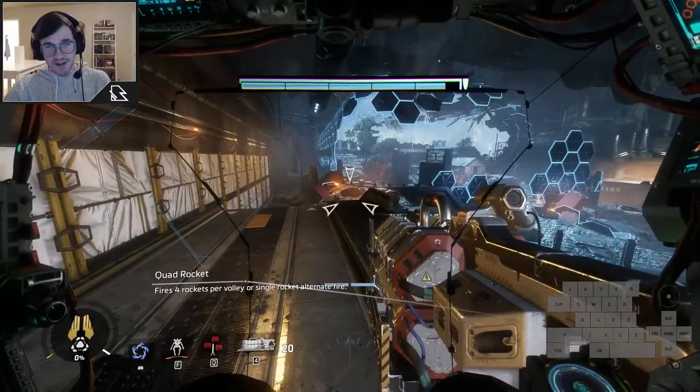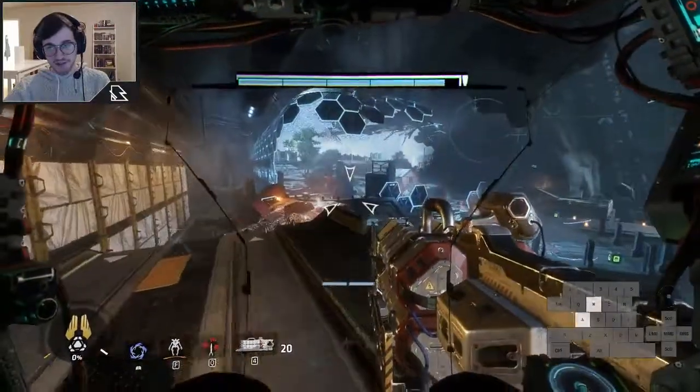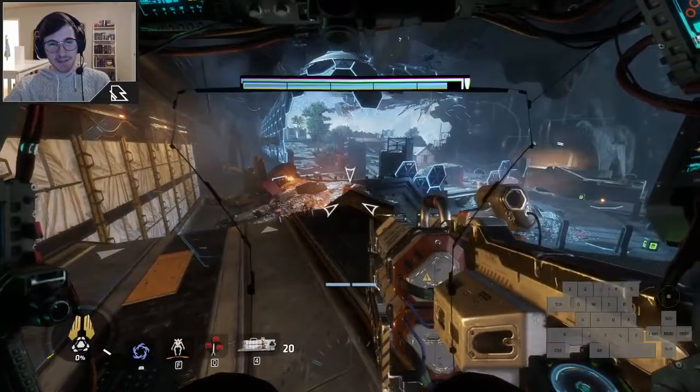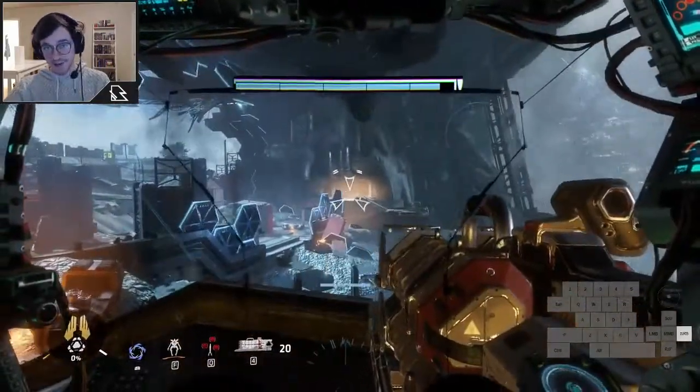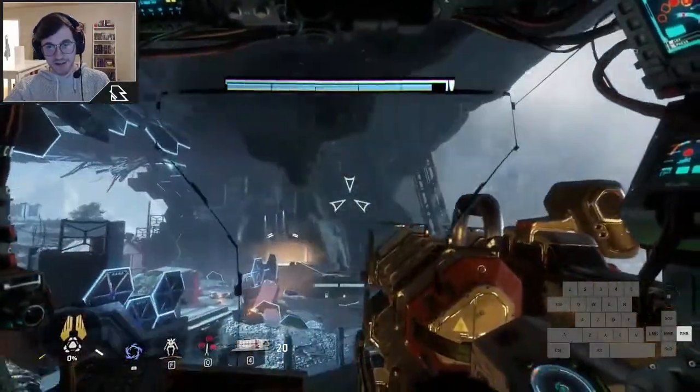Hi guys, Brian Otter here, and today I'm going to be talking to you about the new Ash Skip that was discovered a few days ago by Tascanos. Ash Skip is literally what the name implies — it skips the Ash fight. We won't even trigger the cutscene or anything; we're actually going to be able to walk completely around the fight.